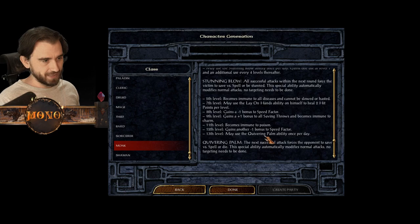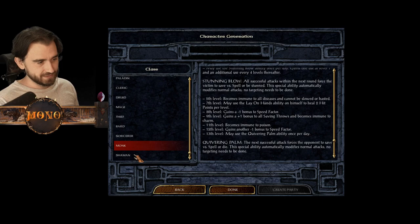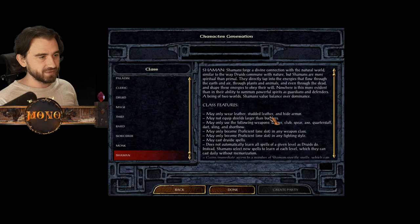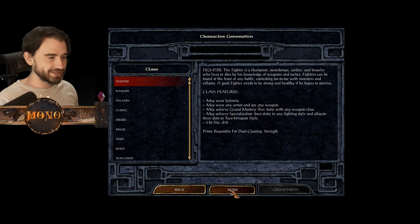Monk is a melee fighter which according to most people is just worse than the fighter - let me know in the comments if you have a good monk build. The Shaman I honestly don't know too much about; I know he can't dual class or multi-class and has a d8 hit die. He seems a little bit like the druid as well.